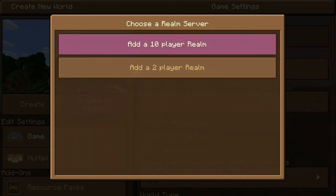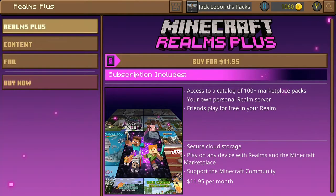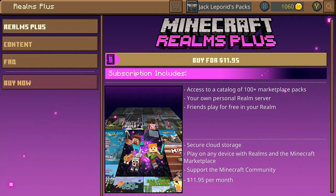It'll say choose a Realm server, and you can either add a 10-player Realm or a 2-player Realm. Add a Realm, and it'll tell you how much it is and what you get. In Realms, you have this list — it'll let 10 people on the server at a time. But you can basically whitelist or invite a lot more people, so if people want to play, you can invite them.